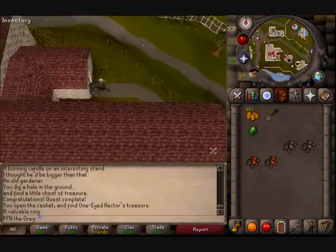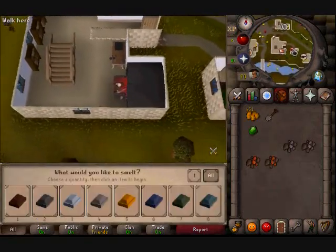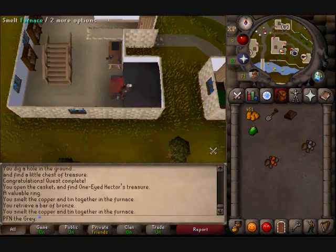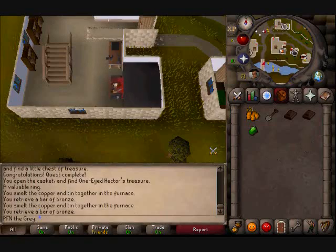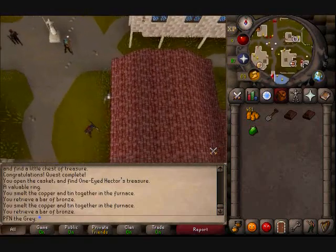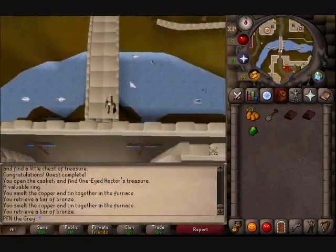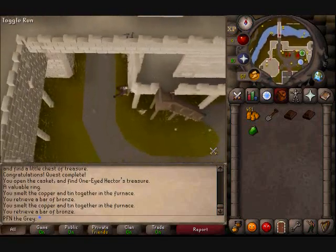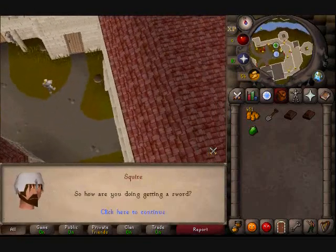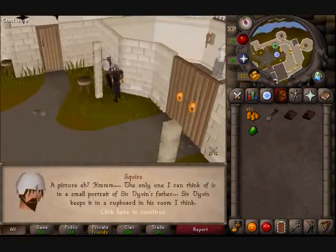Having a gold ring is always a good idea — if I don't have enough money somewhere I can sell it for a couple hundred gold or however much it's worth. Let's make that bronze bar. I need one for the key; not sure what I'll need the other one for, but better to have two of everything. Now I'm right next to the castle, so let's head down to Falador castle and talk to that squire to find a picture of Sir Vivian with a sword.